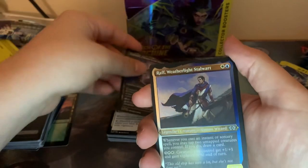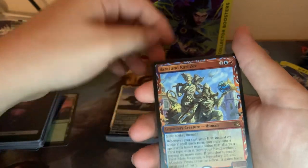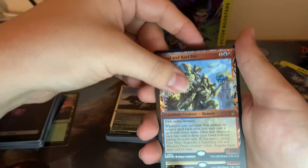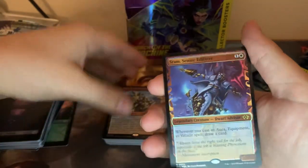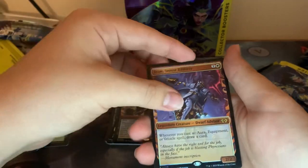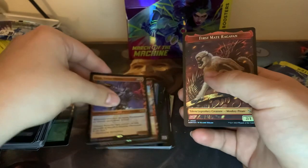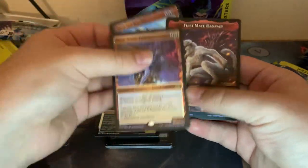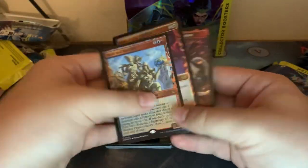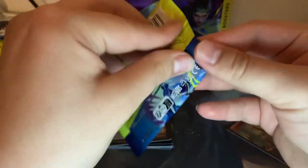Wrath. Foil Etched. I thought it was a Chimp — it was a Foil Baral. Oh my god, I thought that was a Chimp. That's a Chimp frame, and then there's the Chimp himself — come on! That's like such a tease of a pack: two frames and then nothing. But either way, Brawl and Sam are good.